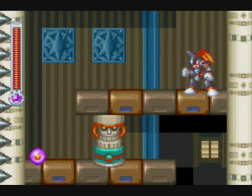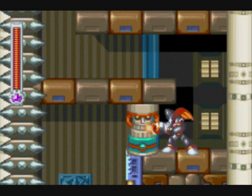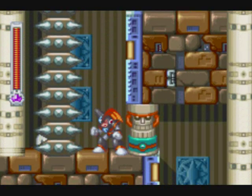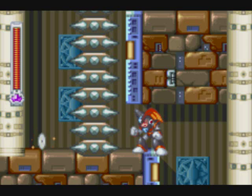For disc number 27, we head to the third tiki trap room in Ground Man's stage. I'm afraid there's no two ways about it — the only way you're getting in, getting that disc, and getting back out is buying spike protection from Otto.